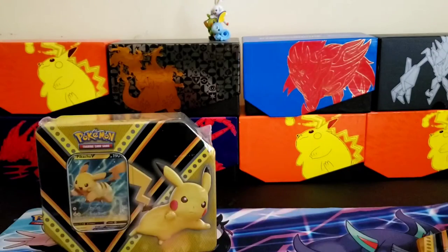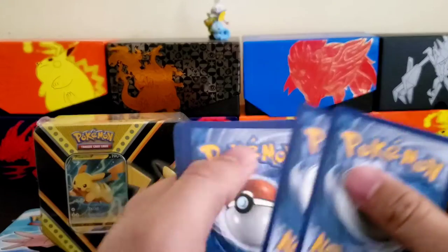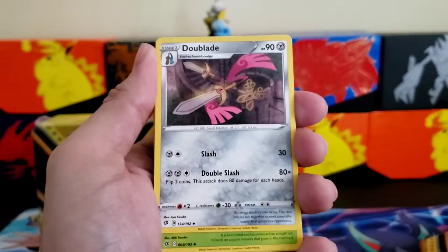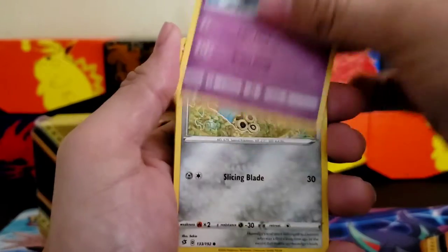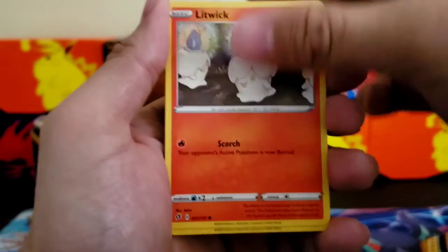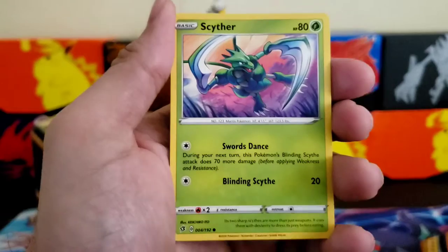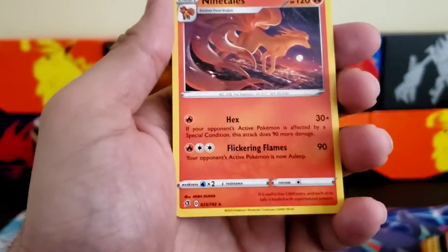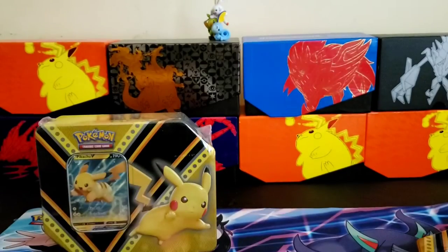Always can get you some code cards right here on the channel. One, two, three, four. Energy, Hatterene — sorry, Hattrem — Litwick, Silicobra, Gibble, Gibble. And a Ninetales non-holographic rare — it's gorgeous though.